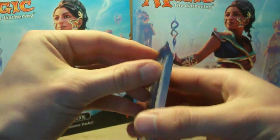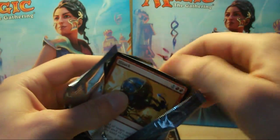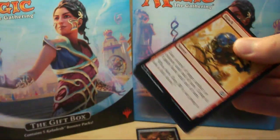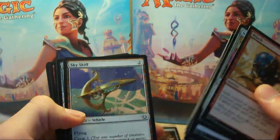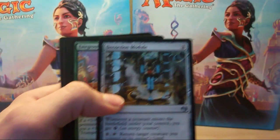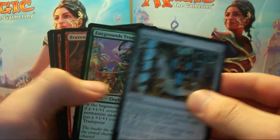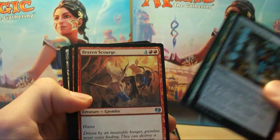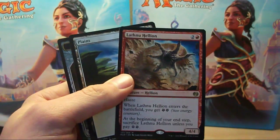Now the most exciting part is opening up these five booster packs. I'll skip the commons and go to the uncommons — we've got the Cogwork Assembler, Fairground Trumpeter, and Brazen Scourge, and we've got Aetherwind Basker as our rare.